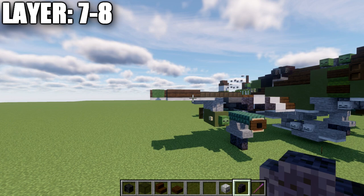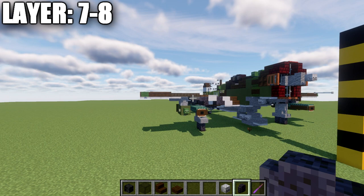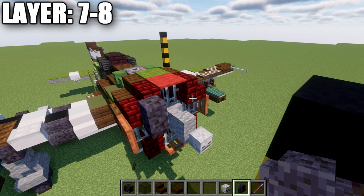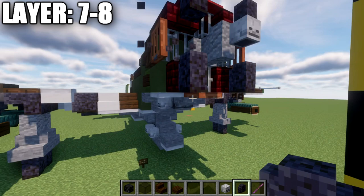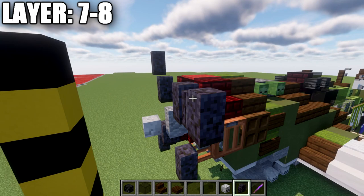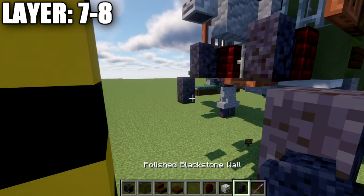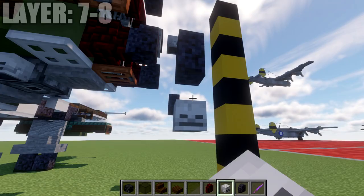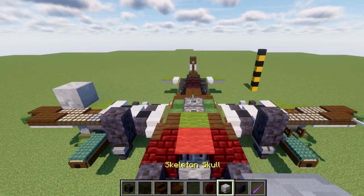For the propellers, place polished blackstone walls going up at angles from those stairs and walls. Go up again at an angle going up and going down, and the same thing going down and going up on the other side. Then bring the bottom walls forward and the top walls back. Go up from these, angling up and out to the sides. Continue doing the same on the other side as well — they'll come out to the side and down, forming your propellers for the aircraft.